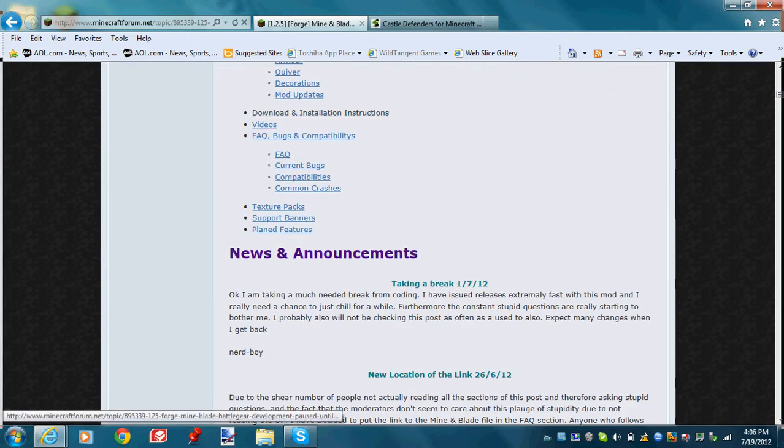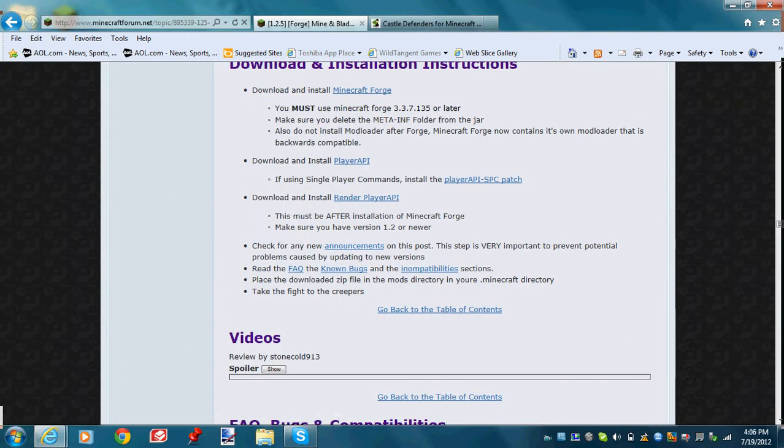When you get on this page under download and installation instructions, you have to download all of these links. If you're not using single player commands, you don't really need to worry about that. Just get these three files: Minecraft Forge, Player API, and Render Player API.